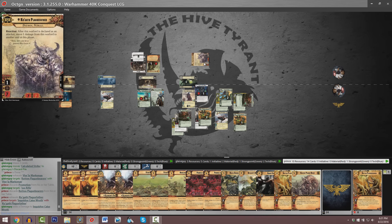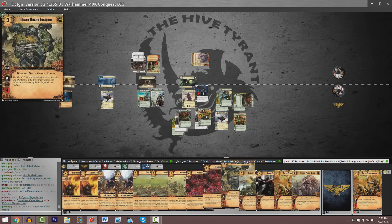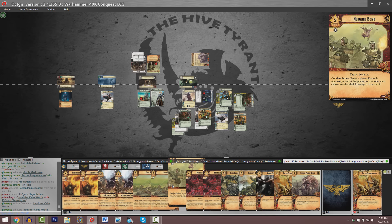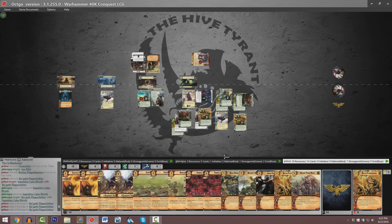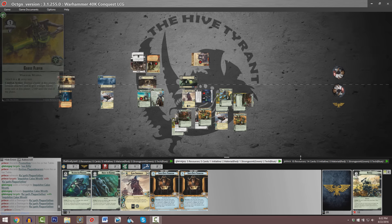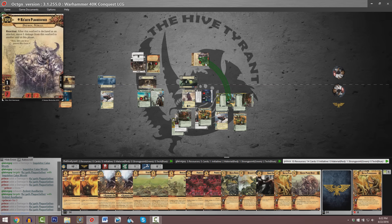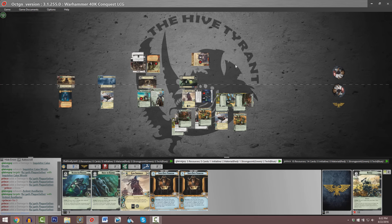Kugoth Plaguefather takes a swing, dealing a point of damage on Inquisitor Caiusroth. Parker's got a total of ten resources. Kugoth has taken three points of damage from Inquisitor Caiusroth. Inquisitor Caiusroth swung to deal three points of damage to Kugoth, and the Pyrian Eternals have also dealt three points of damage to Kugoth.